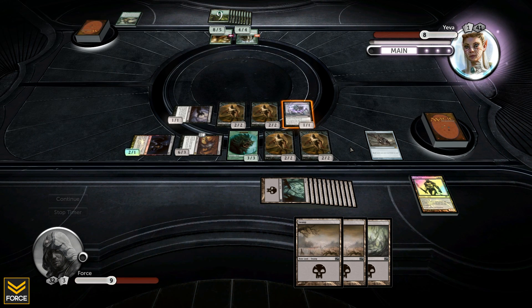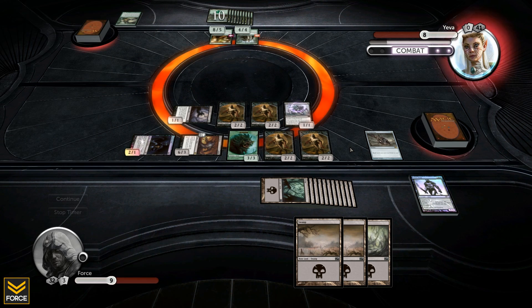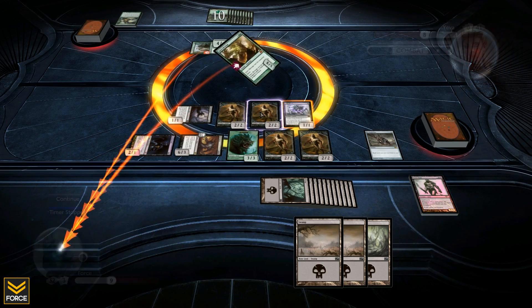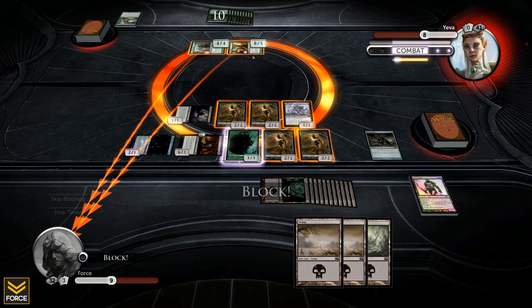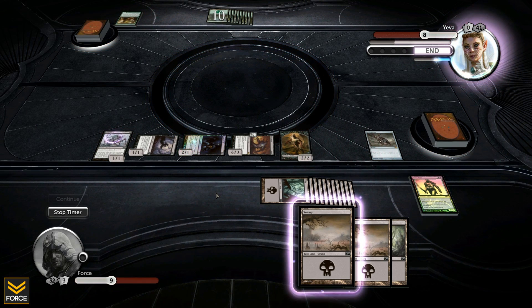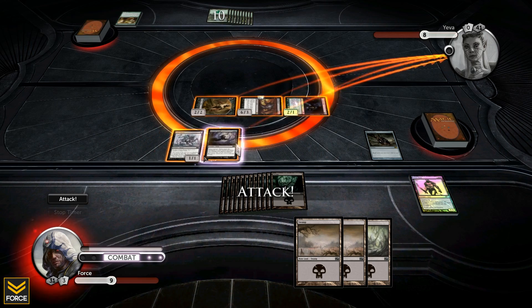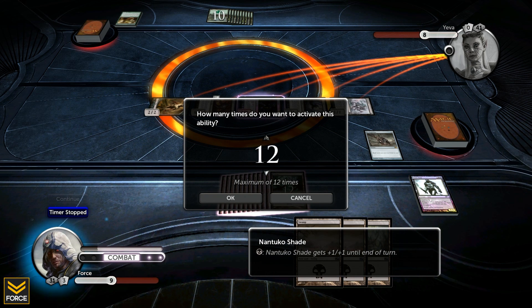Why did he have to leave - what a sore loser. A win's a win though, right? Would have been a lot sweeter against the real player. He's going to attack with everything he has - no trample, no cards in hand - so I can just block two of them and take the rest. I block, do five damage to kill one and four damage to kill another. Eva loses the rest of the board.